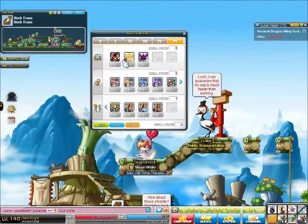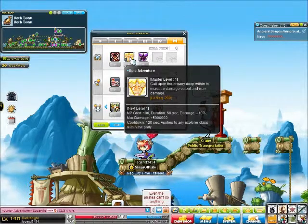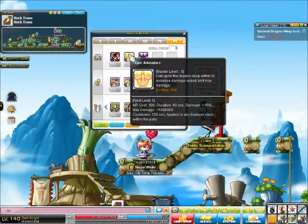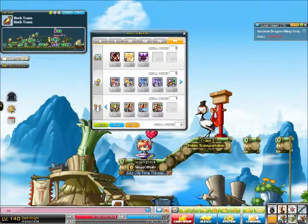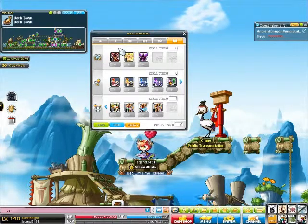First, as an adventurer, I get the skill called Epic Adventure. You call upon the bravery deep within to increase damage output and max damage. It costs 100 MP, lasts 60 seconds, damage is plus 10%, and max damage goes up by 500,000. It's a level 120 skill with a cooldown of 120 seconds, and it works on other people, but only on other explorers in the party.